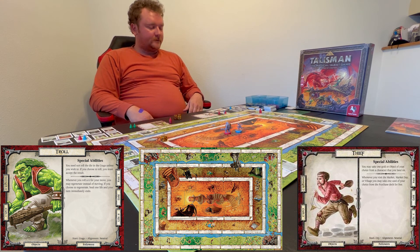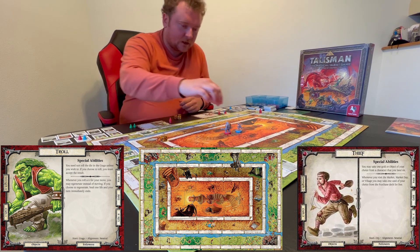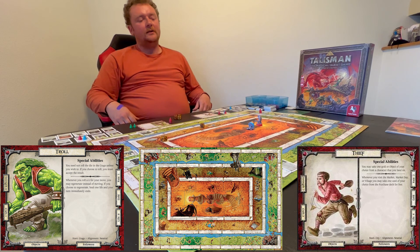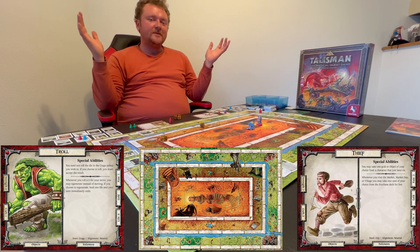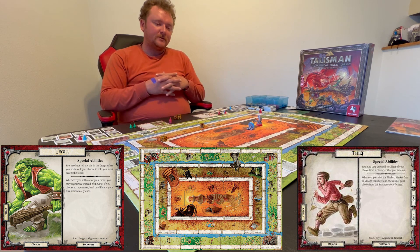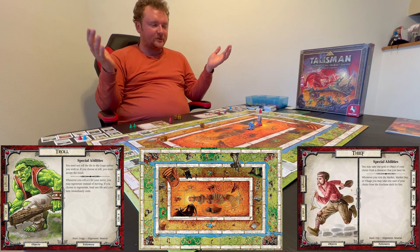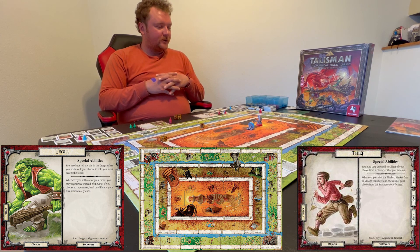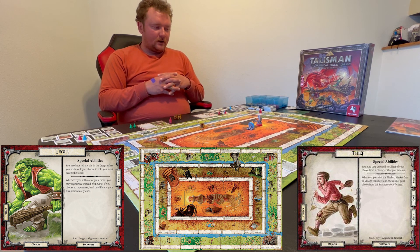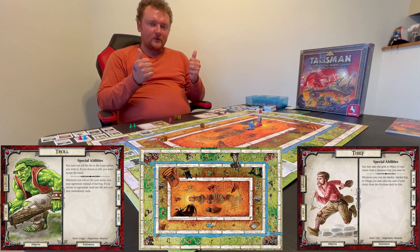The thief made a quick run for the crown but was defeated by the troll, who made an epic comeback. The troll stands alone on the crown of command. Thank you for watching — hopefully more of this in the future, maybe with some expansions or friends to play with. Hope you enjoyed the basic overview and rundown of Talisman.